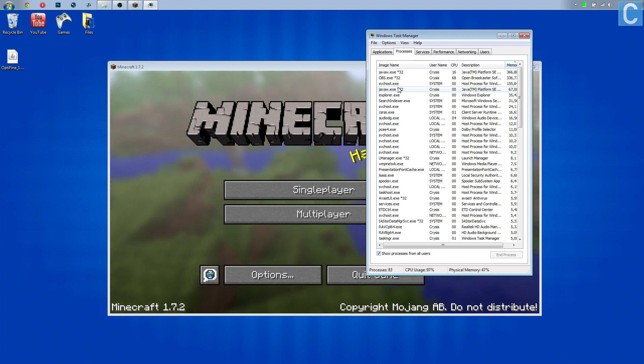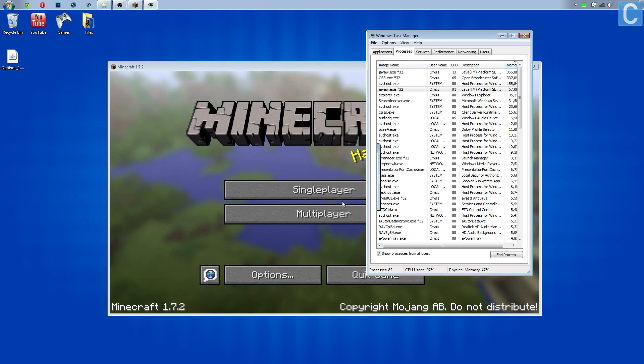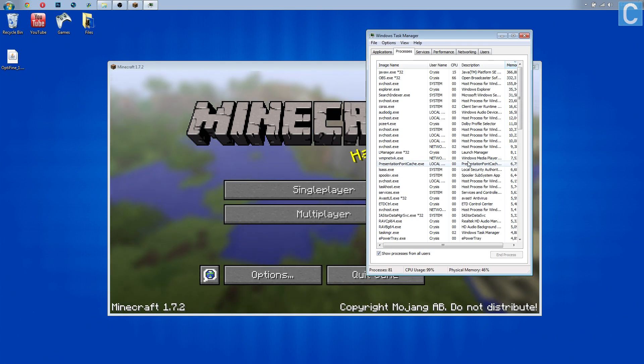There's one more thing that all of you will have that will increase your Minecraft performance a ton and reduce lag so much — and that is this second JavaW.exe. You'll have a first Java, which is the one actually being used and running Minecraft. However, this second one is pointless. Right-click on it, end the process, and you have now cleared up a ton of memory for your computer.